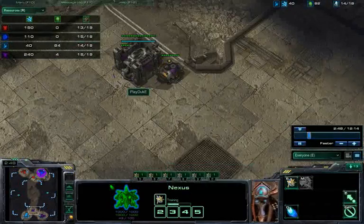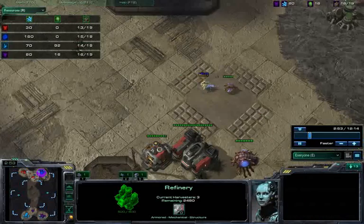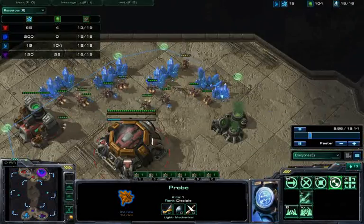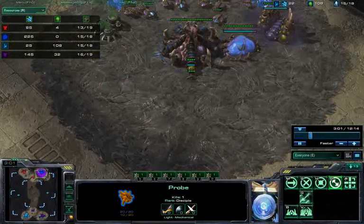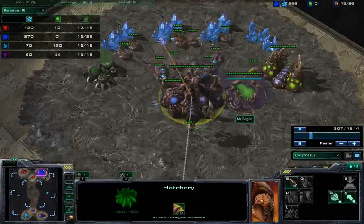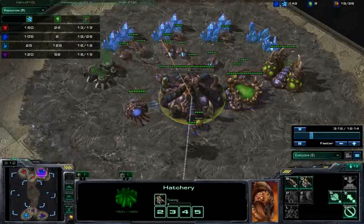Playduke put down his racks first and then went for gas as well — he's going to try to go for a marine-type opening. In the meantime, since I have this probe floating around, I'm just scouting for intel. One of the things you can see here is the pool actually came up pretty slow — it looks like it's probably around a 14 pool or something along those lines.